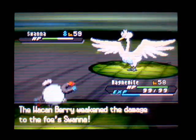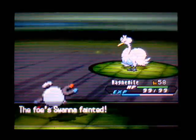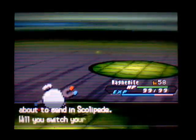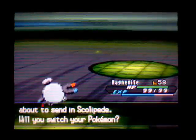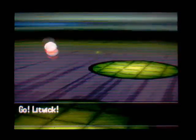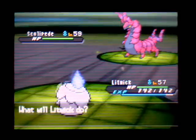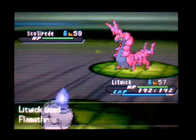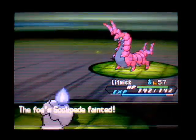Oh wait, it's got a Wacan Berry. Well, it didn't even matter — two times damage was enough. Okay, one more turn and he's got a Scolipede. Hit it with the flames though, hopefully do enough. This is the last turn of trick room. And there we go, it was enough. Great.